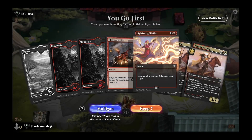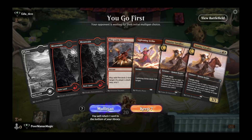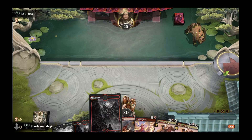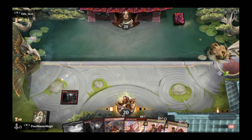Game 4, on the play against Edutiko. We have a turn-one Play with Fire for a scry, turn-two Lightning Strike for some damage, and two Sunrise Cavaliers to back it up. This hand wins against most aggro matchups but is a poor start against midrange or control. We have to keep it because we have things to do on each turn. We play a Mountain and pass.